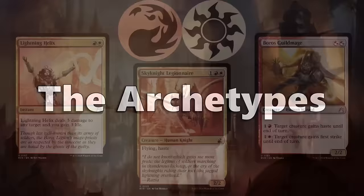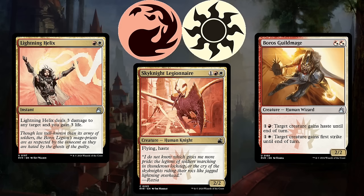Red-white, or Boros, is an aggressive deck that cares about playing small creatures and swinging for the win before your opponent can stabilize. Sky Knight Legionnaire is an incredible common for this deck, so keep an eye out for this evasive haste creature that will lead your troops to victory.